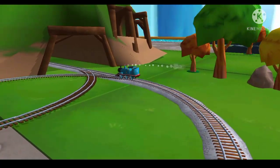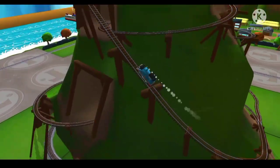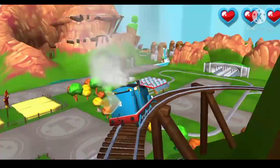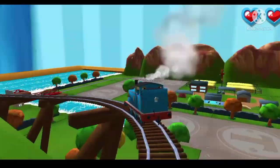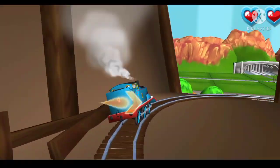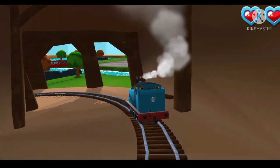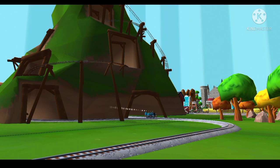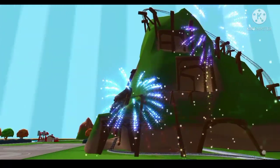Only the boldest of engines will try Crazy Coaster Mountain. Steer your engine through the sharp curves. Swipe left or right to keep your engine on the track. That's the way. I think your engine wants to do that again. Crazy Coaster Mountain!